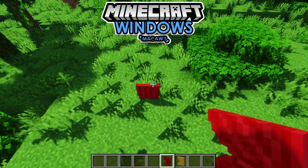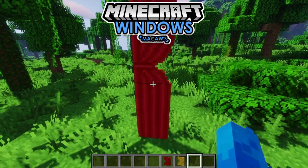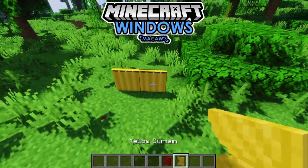Next up we have curtains. They come in 16 color variations. By right-click they will be knotted to the left or right side, and also if you want to destroy them they break instantly.